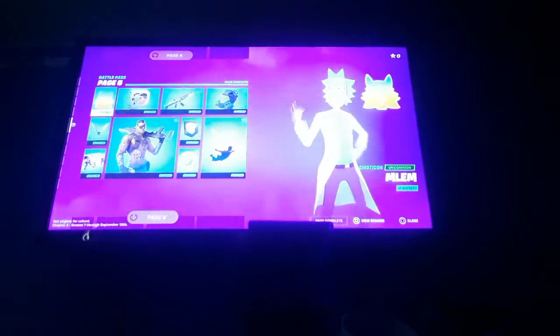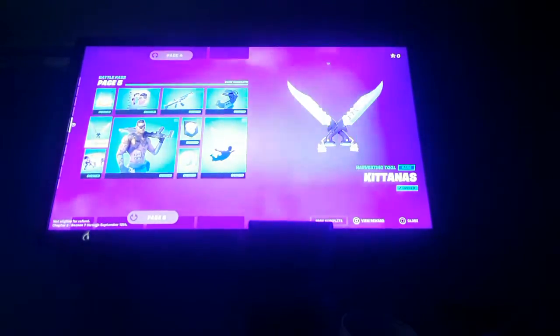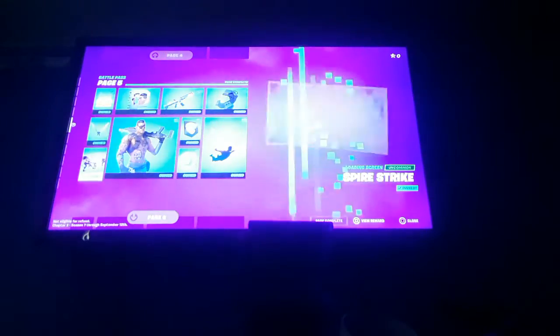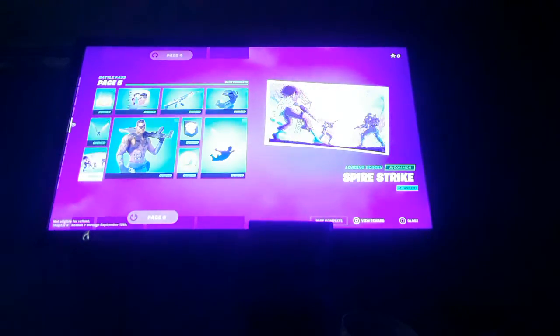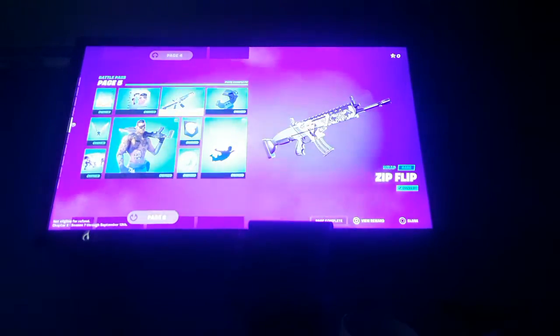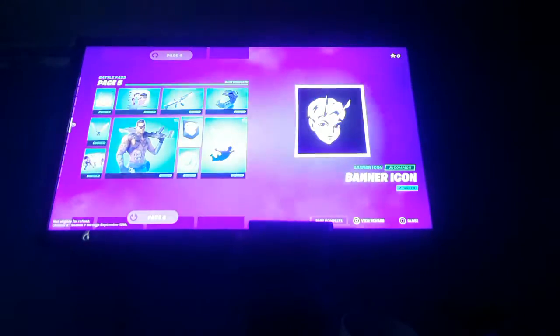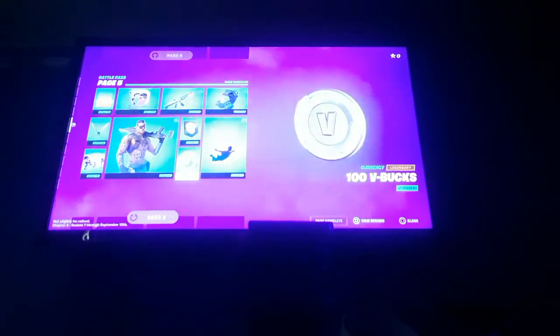Moving on to page five — halfway there. We got an emoticon, some harvesting tools, the Katanas. So the Katanas loading screen, the Spire Strike, another spray, another wrap, and the Bat Bling Galactic Pack, which was teased in the trailer for this season, along with a banner icon and some more VBucks.